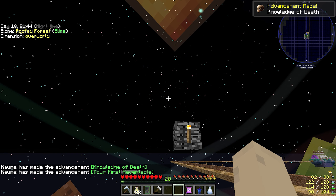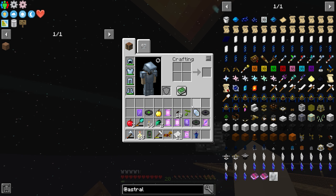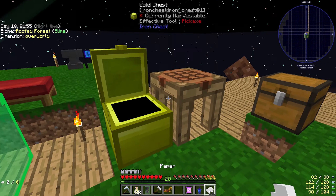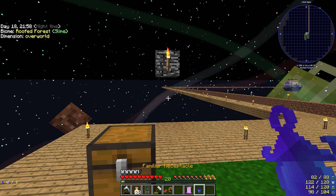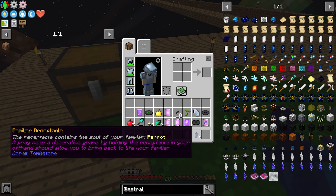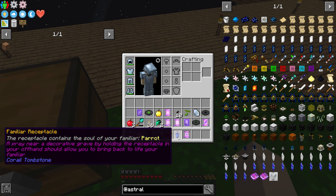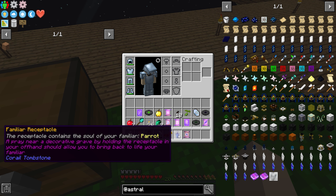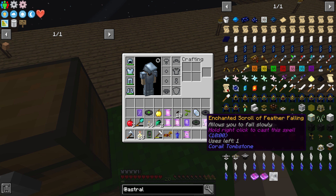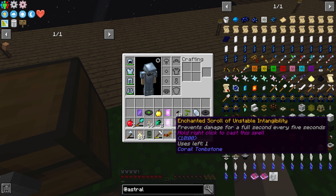Golden apple, sure. Normal apples, okay. I got paper, I got the familiar. Oh god — it contains the soul of your familiar. No idea what that is. Preserves experience on death, okay. Allows you to fall slowly to your respawn point.